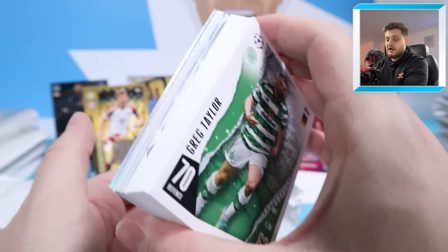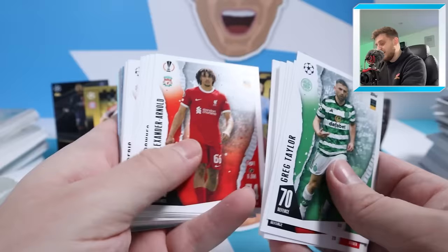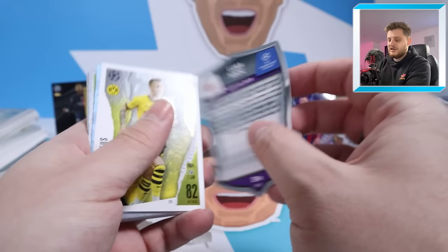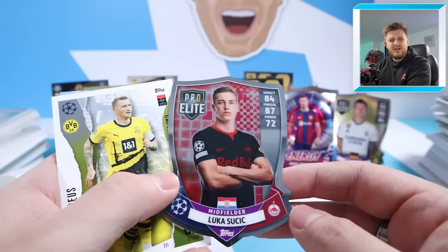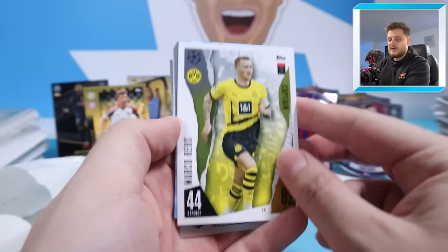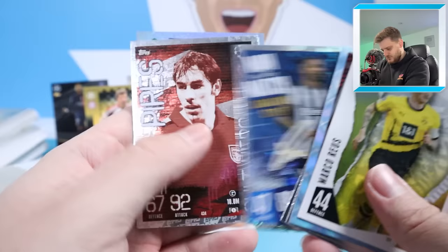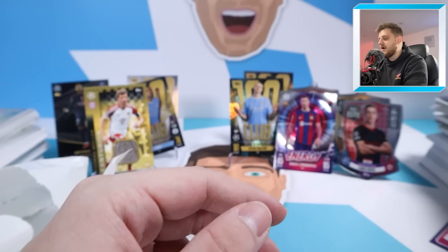Mega Tin Number Four wins — mega tins win, full stop! It has truly made up for Mega Tin Number Three — this is absolutely incredible. We've got another shield, that's three shields from four tins, which is absolutely bonkers! And it is Lukas Sucic for FC Salzburg — look at that, that's one we need for the collection! The third Pro Elite Shield of the video, all in the mega tins. We've got Captain Marco Reus, Wes Crystal, Guardian Cobble, Battler Rodri, Sven Baumgartner Eliminator, Callum Wilson Man of the Match, Robert Pires Cult Hero, Man of the Match Salah, and Tony Kroos Tops Heritage for Real Madrid.